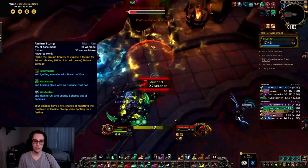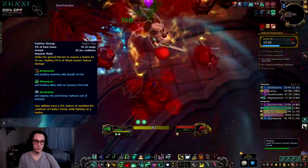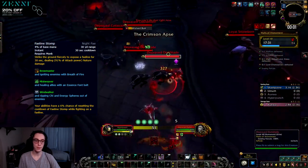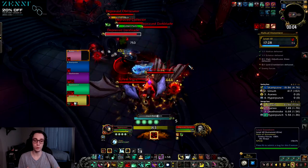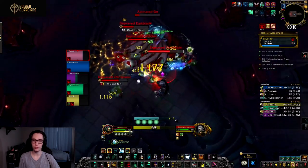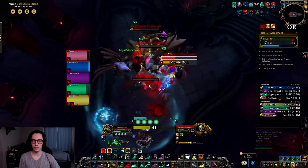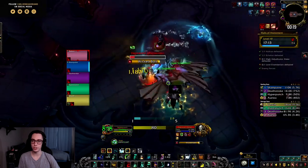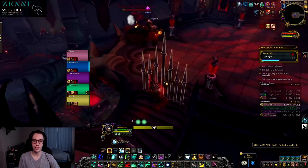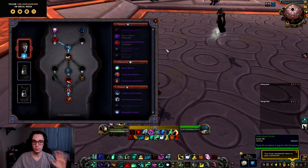For Night Fae we have Faeline Stomp: strike the ground fiercely to restore a faeline for 30 seconds, dealing Nature damage and ripping Chi and energy spheres out of enemies; your abilities have a 10% chance of resetting the cooldown of Faeline Stomp while fighting on a faeline. This looks cool but it suffers from being a stationary ability — if the tank has to move or the boss or adds move, you lose a lot of value on it.